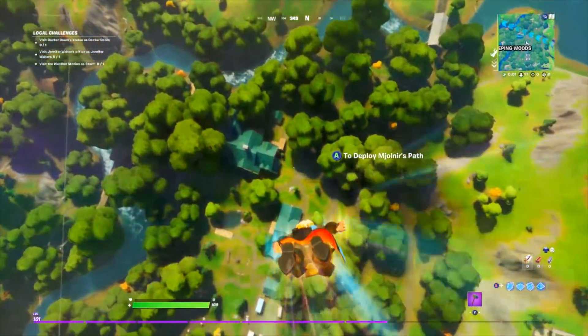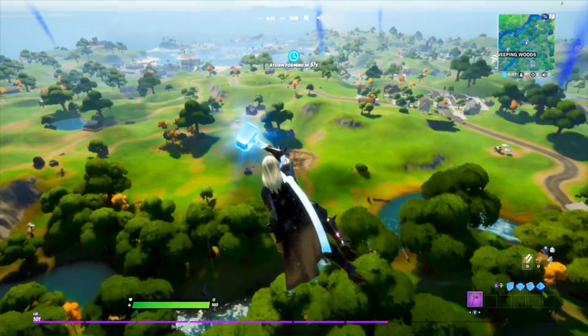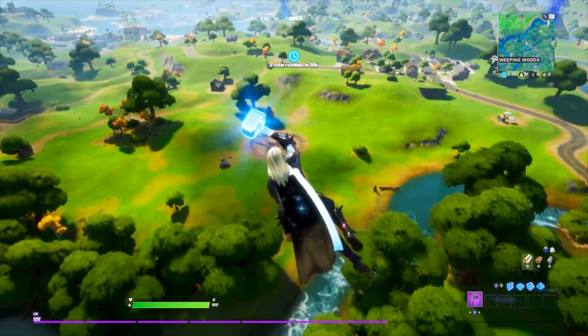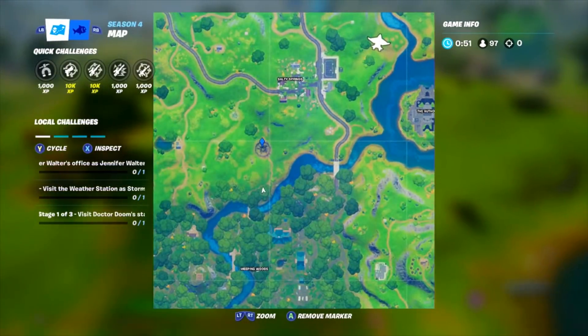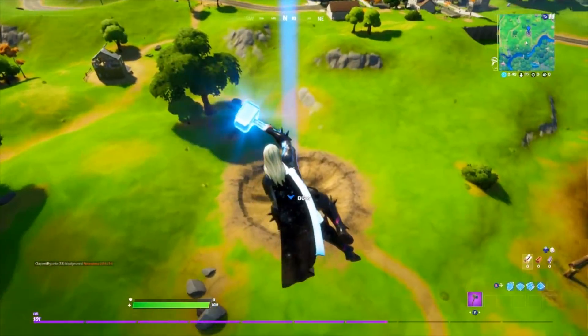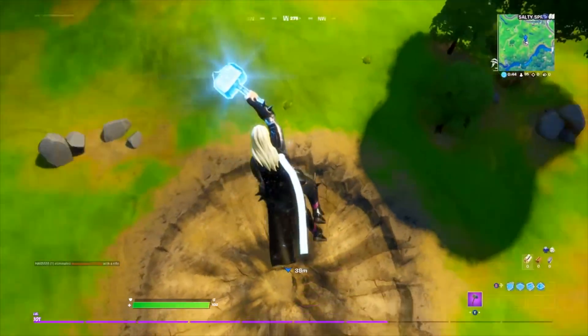Part two for Thor's Challenge actually requires you to go and land over at Thor's Hammer. All you've got to do is pick it up, and that's an easy way of completing this one. It's not too hard at all. Very simple to do. Come in over here, go to his Hammer spot, pick it up, and you're set on that. Then you claim access to this.